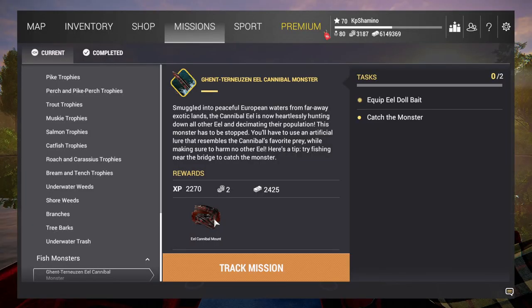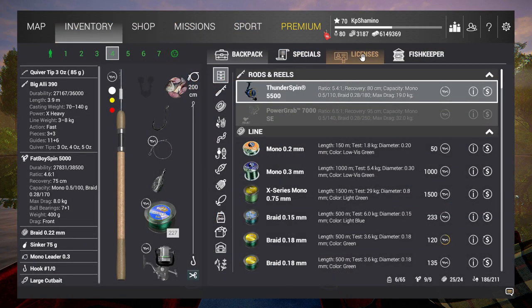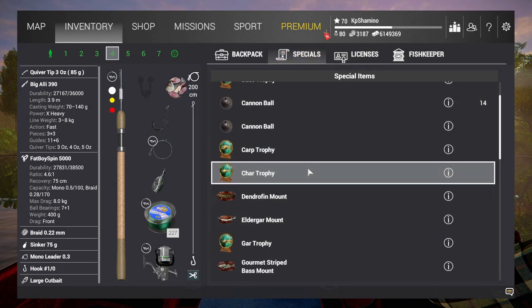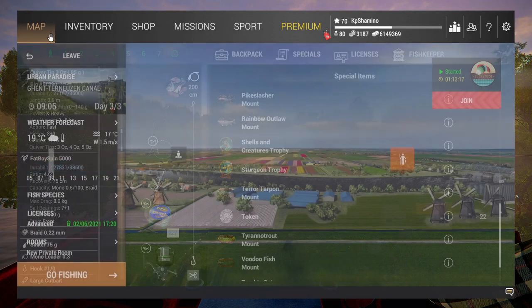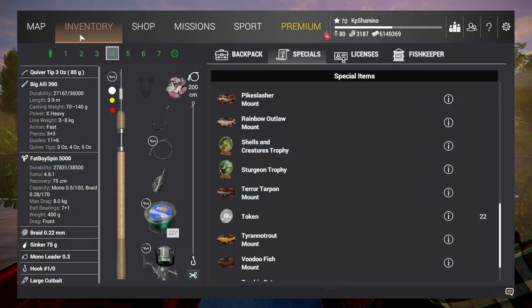Okay guys, I just finished the five eels and now we can do the cannibal eel. For completing that you get a mount - that's a bit of a pity because I was hoping for a special lure or something. I'm not sure what you can do with these mounts - I've got a load of them at the moment. Maybe in the future you can display them in the house or something.